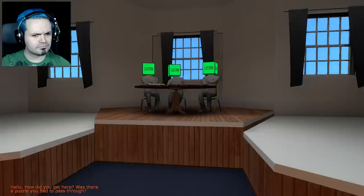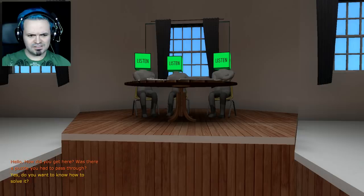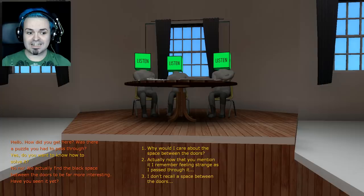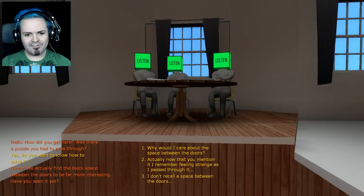'Hello — how did you get here? What was the puzzle you had to pass through?' 'Was there a puzzle?' 'Do you want to know how to solve it?' 'No — we actually find the black space between the doors to be far more interesting. Have you seen it yet?' 'Why would I care about the space between the doors? Actually, now that you mention it, I remember feeling strange as I passed through it.' 'Don't worry, I'm sure you'll visit again soon. Be sure to pay close attention.'